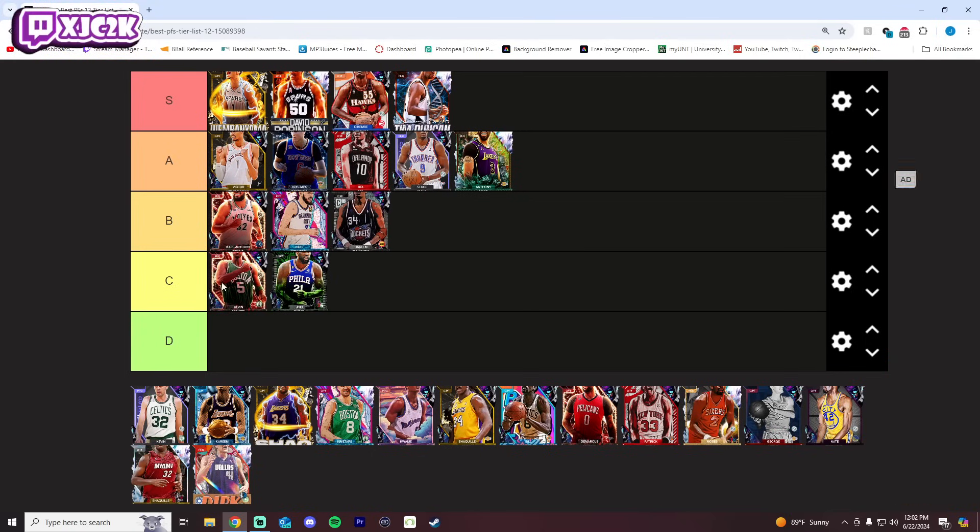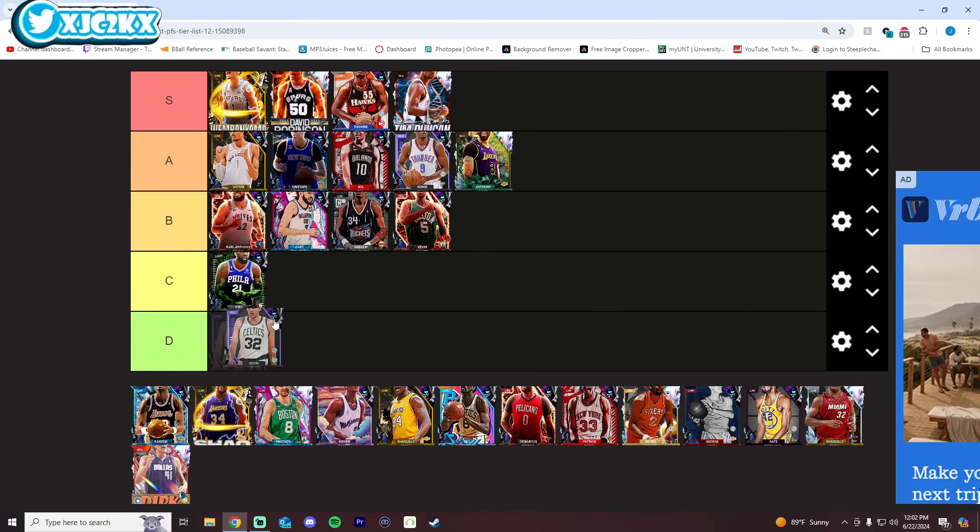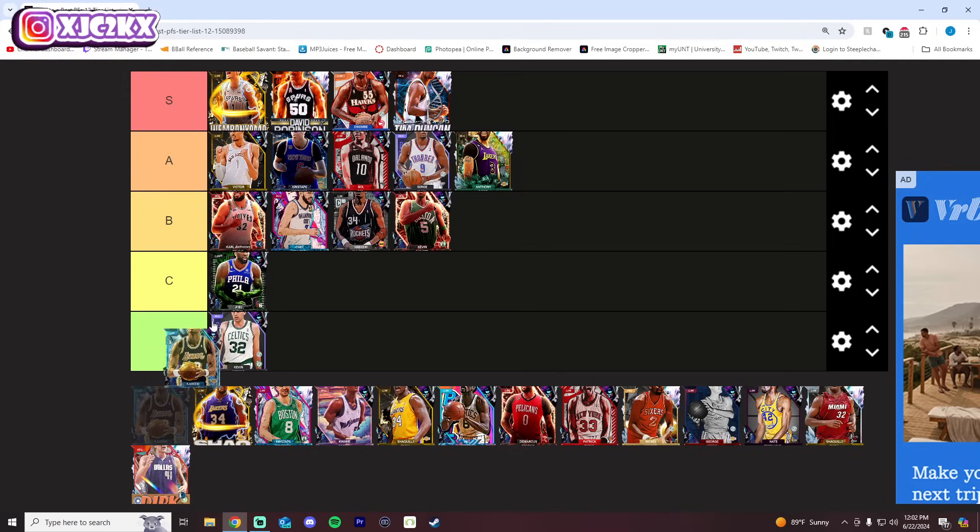KG is missing a great release and everything else about him is awesome — great SIGs, great stats, great badges. He is an incredible card, but his release is not very good. I will go B tier for him; I'm not going any higher than that. I like KG, but if his release were better I would like him a lot more. Kevin McHale — his release stinks and I have to get at least a few guys in D tier. Kevin McHale's going to be one of them; his jump shot just is not good.